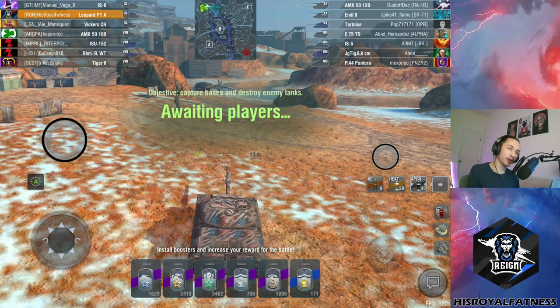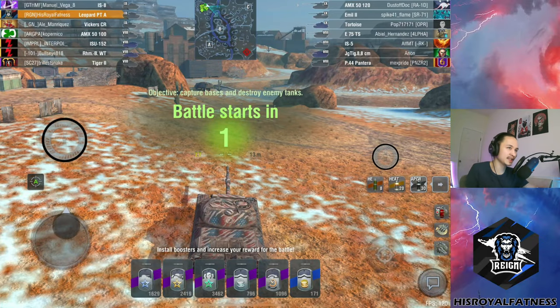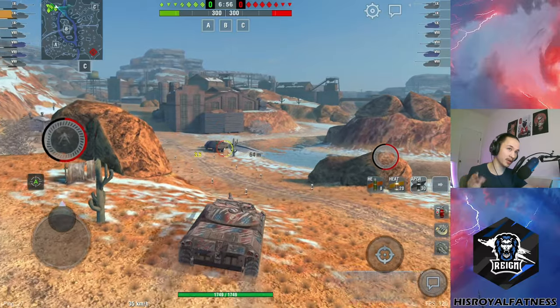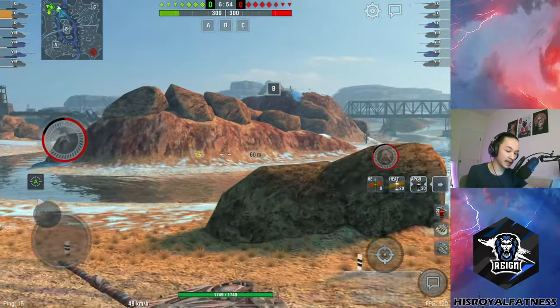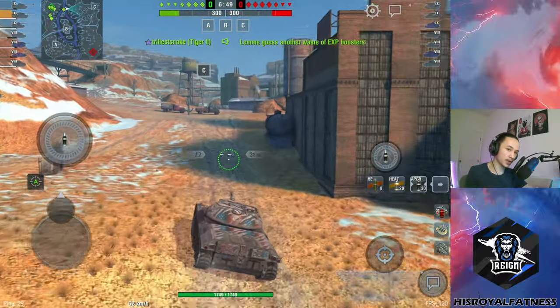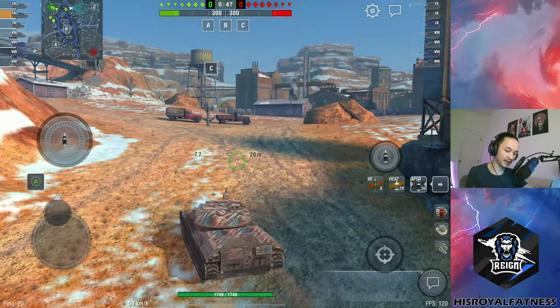Alright, first game — we're on Canyon. This is not a great map for the Leopard Prototype because it is a very gun-depression-oriented map and there aren't many opportunities to float around and find good angles. But I think we can make it work. Looking at the lineups, the enemy team has some heavy tanks but nothing really scary — no frightening heavies or tank destroyers. They do have vehicles that can work gun-depression mode in the middle of the map.